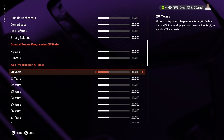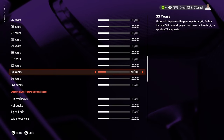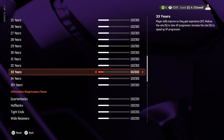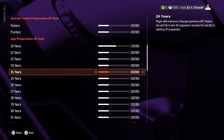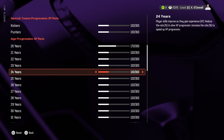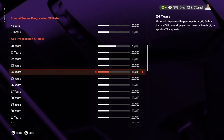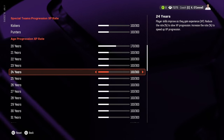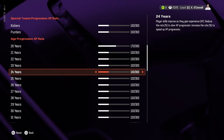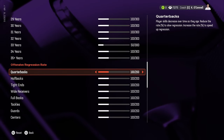Age progression is exactly what it sounds like — you can set different players to earn more XP the younger they are, and reduce it at higher ages. This is really good for balancing out leagues, because with default settings, Madden tends to produce a bunch of mid-30s guys who are still viable, still have X-factors, and are still taking up starting spots when they shouldn't be.